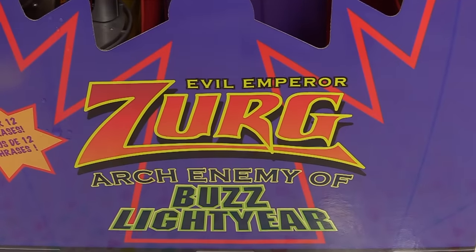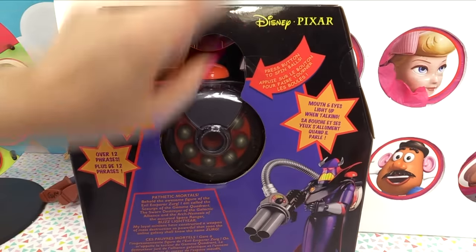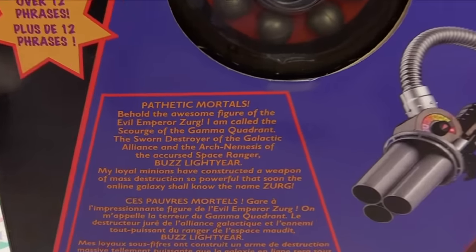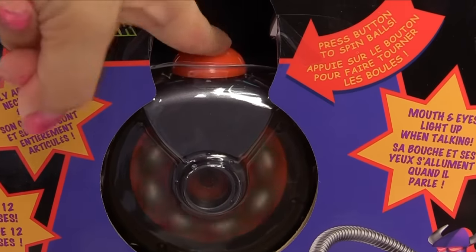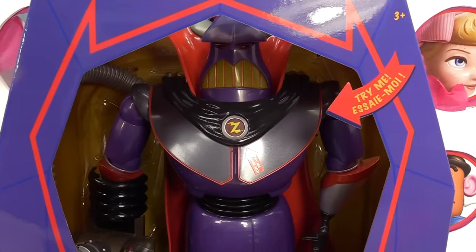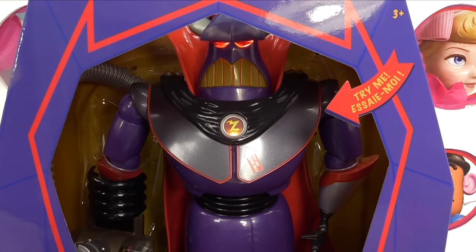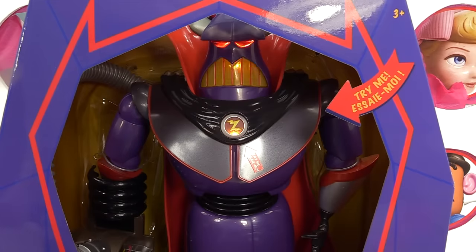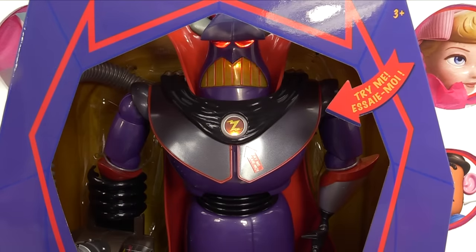Zurg is the arch enemy of Buzz Lightyear. He's in a box just like in the Toy Story movie. He comes with his space pack and everything, and he has a not-so-nice message for us. This button spins the balls. Zurg has 12 not-so-nice phrases. He says things like 'I have already defeated you,' and 'The time has come for us to join forces — we could rule the quadrant and then our galaxy.' And then — 'I am your father!'